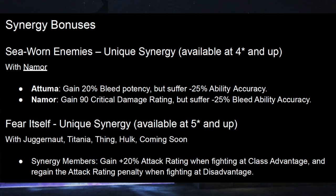Moving on to synergies — we have one with Namor, which will cause some people to chuckle and others to be angry. Both characters lose ability accuracy, Namor just for his bleeds, and both gain other bonuses. Atuma gets better bleeds on his Special 3 and Namor gets extra critical damage rating. The joke is that both characters actually benefit from reduced ability accuracy — Atuma reverses it, and Namor gains Outrage more often from failing to apply bleeds, ramping into his Imperious Rex mode more quickly. But now it's back as a synergy — quite good for both.